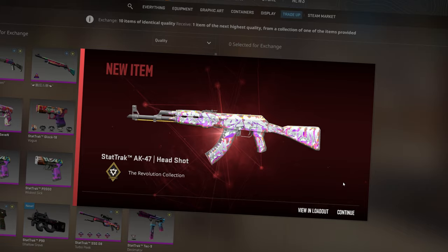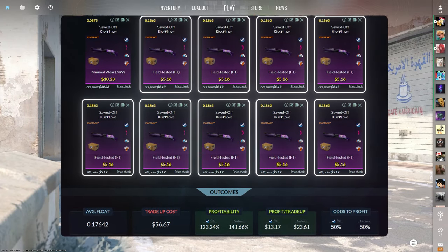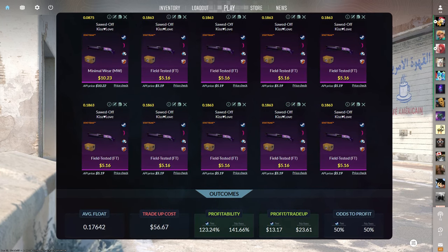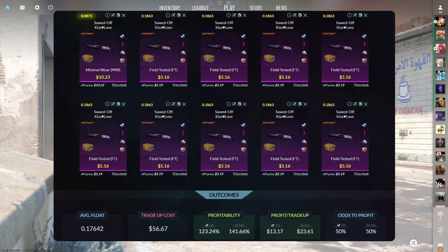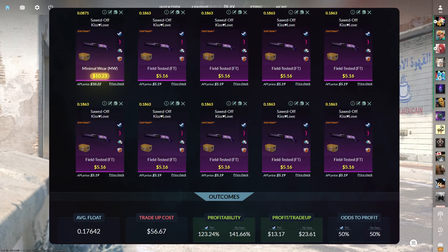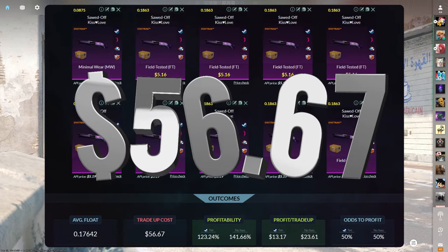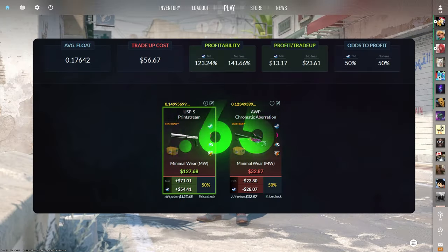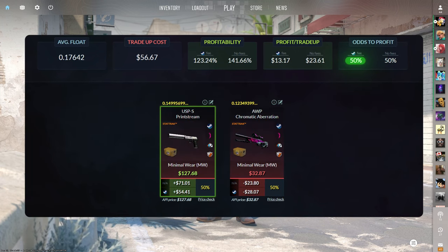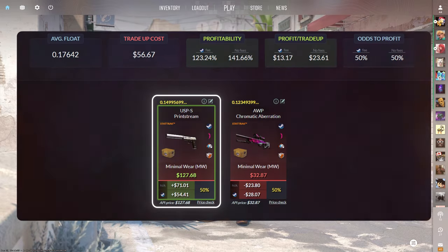Let's move on to the second $50 trade-up. The next trade-up consists of one StatTrak Minimal Wear and nine StatTrak Field-Tested Classified skins from the Recoil case below a 0.17642 average float. Get the Minimal Wear skin below a 0.0875 float and Field-Tested skins each below a 0.1863 float — the Minimal Wear skin for $10.23 or less and Field-Tested skins for $5.16 or less. This trade-up costs $56.67 total with a 123.24% profitability after Steam fees and a 50% chance to profit. The StatTrak Minimal Wear USP-S Printstream is the only profit outcome at over $50 of profit.